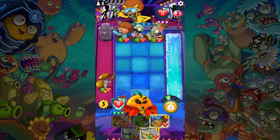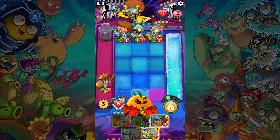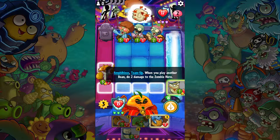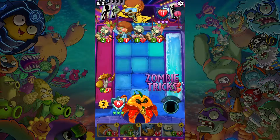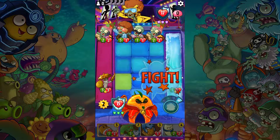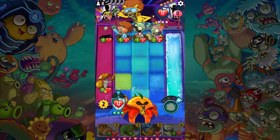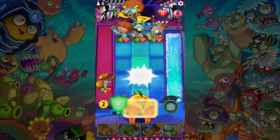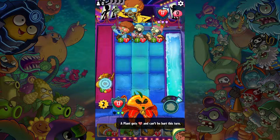You do have three dancing zombies over there. I wonder what's going to pop up — you have two brains left so you might play a trick. In the next round I'll be able to play one of these guys. The plant gets plus two and can't be hurt this turn — I'm going to hold on to that.